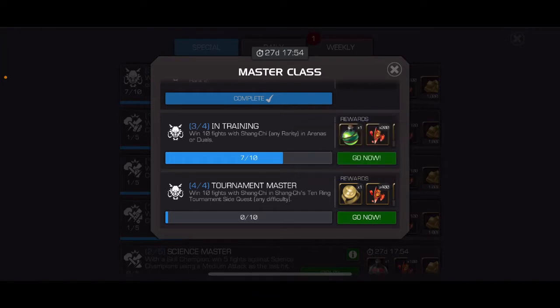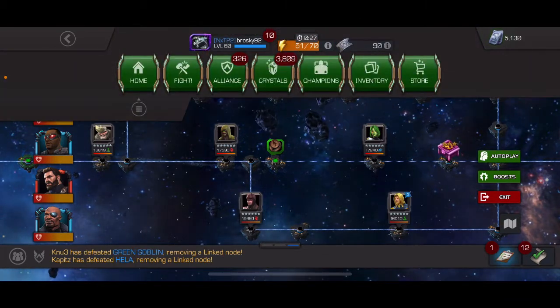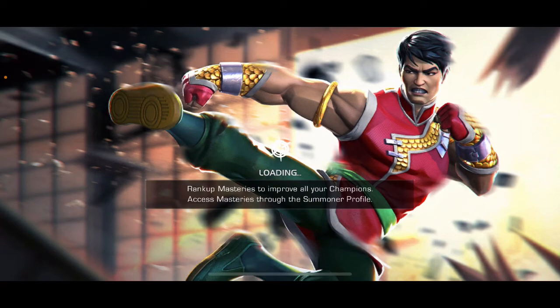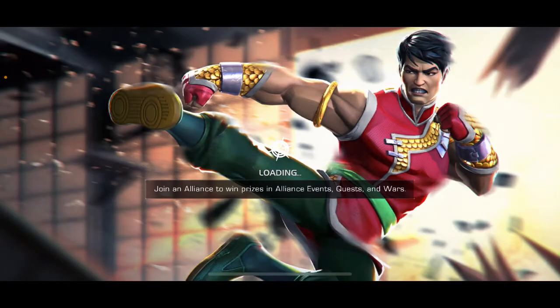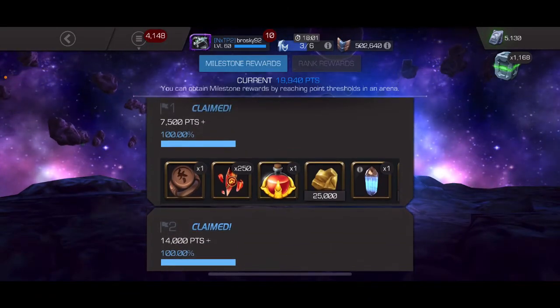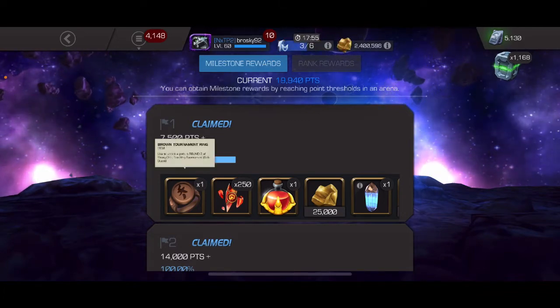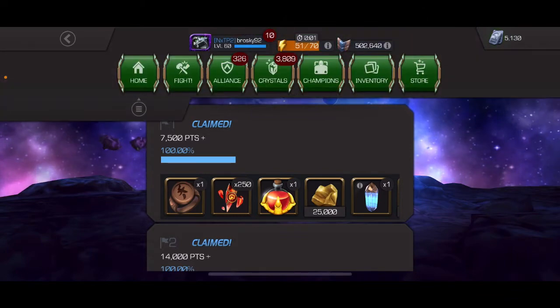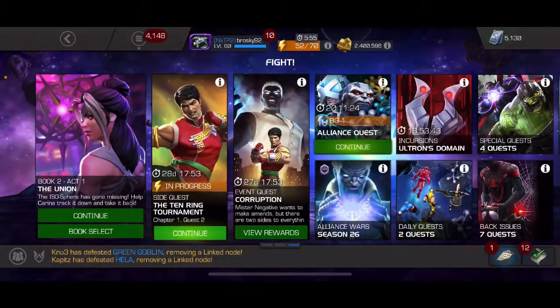At the very end there is another key after you do enough fights with Shang-Chi in arenas or duels, and then in the side event quest. The key you need for this quest is the bronze key — you get that one from the arena. So if you put a little bit of leveling up into the free three-star Shang-Chi that you got, you can unlock the gated path in the first quest of chapter one. To get the key for the gated path of the second quest, all you have to do is put 7,500 points into this arena with your two or three-star champions and you'll get that brown tournament key. It is very easy to get all of those so you can access all the paths very easily.